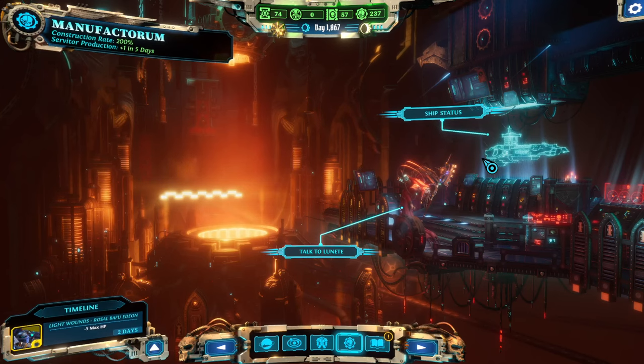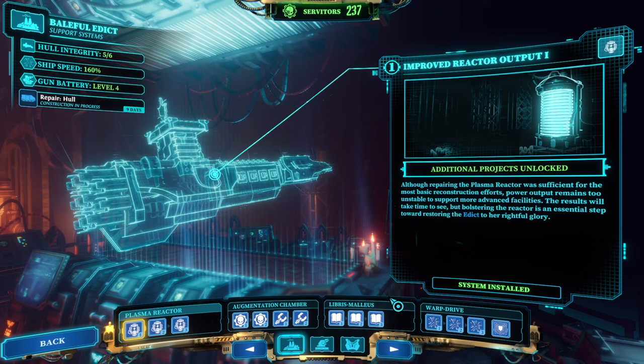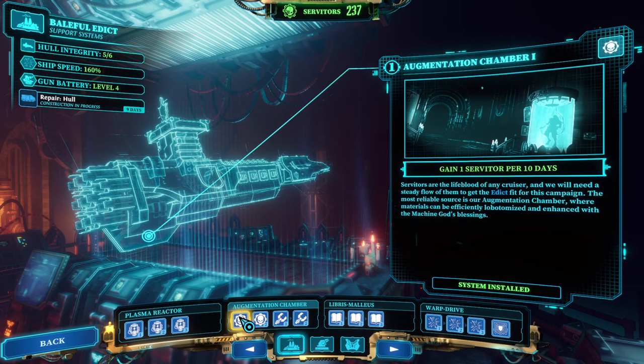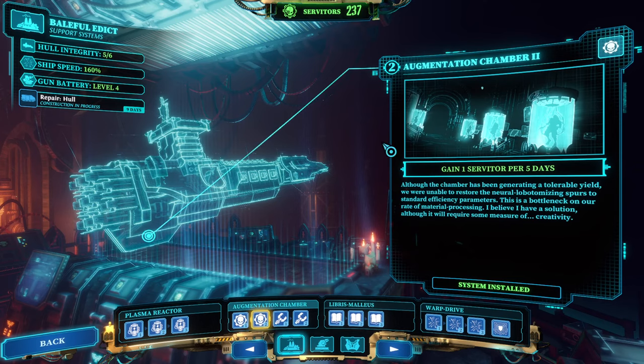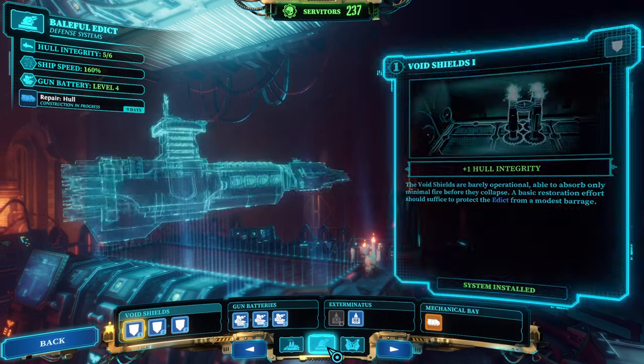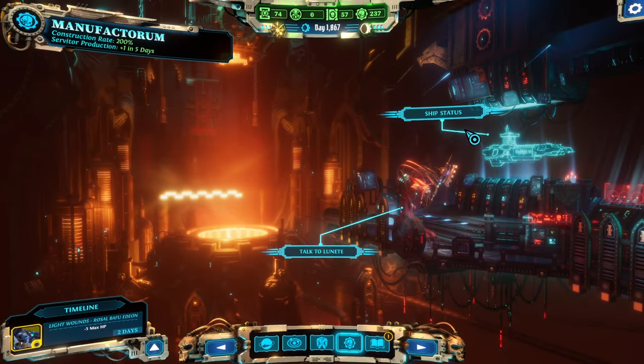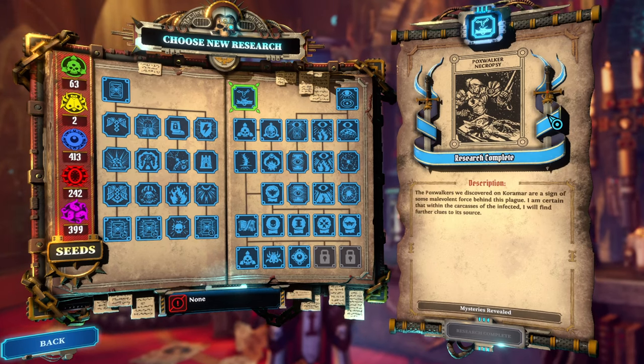Bonus tip number eleven: servitors are important, and I wish I had known to prioritize them as quest rewards. I currently have 240 servitors and a fully built-out ship. The only way to gain servitors outside of quests — besides rare events — is the augmentation chamber. Even fully upgraded, it only gives one servitor per five days, barely enough to restore hull from time to time, and nowhere near enough to build out the ship.